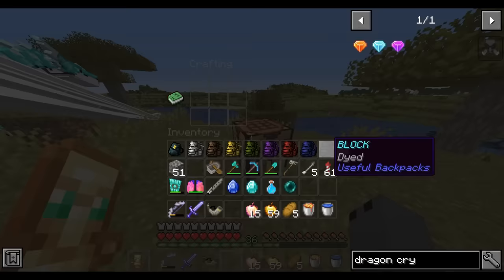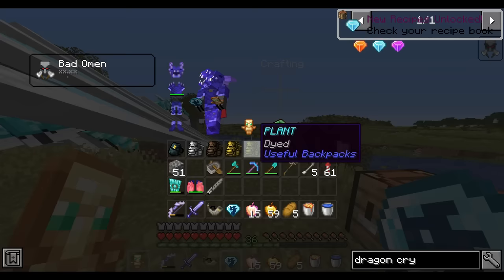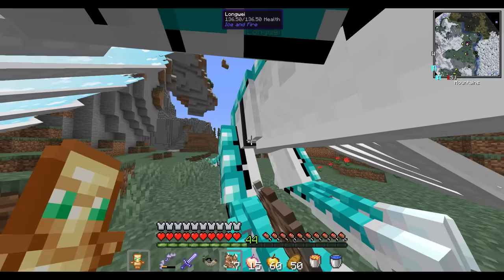One item that I forgot to craft is the summoning crystal. All I need to do is bind it to Longway, and now if he should ever disappear I can just use the crystal to summon him back. Gonna store that safely in my ender chest. And like a good father, I'm going to feed him so he can heal a bit.